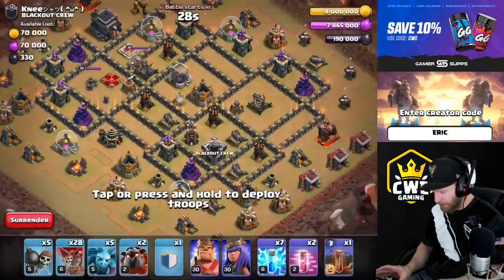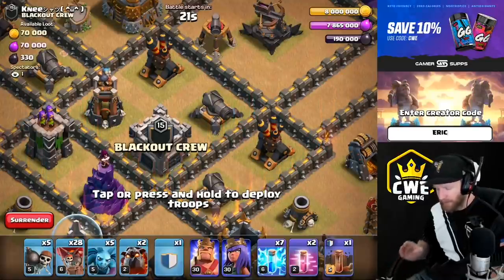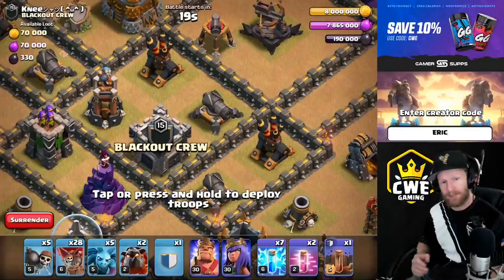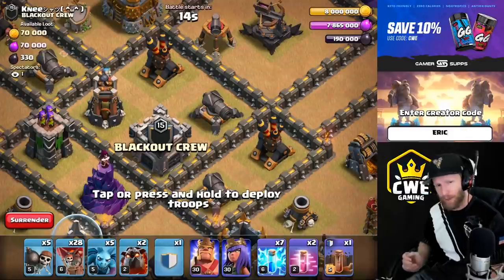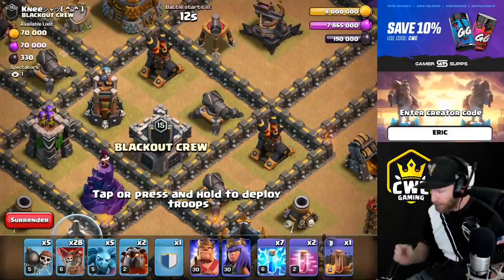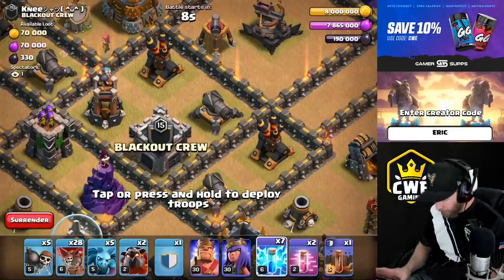What I'm going to start off with is taking three lightnings and a quake to destroy the clan castle, which means the CC troops can never be deployed. It takes seven level 6 lightnings and a max quake — it has to be a max quake, you've got to get one donated to you. It can't be a lower level one.